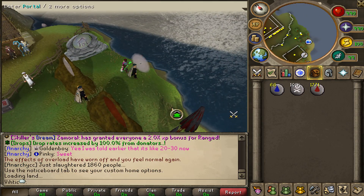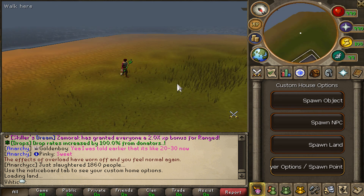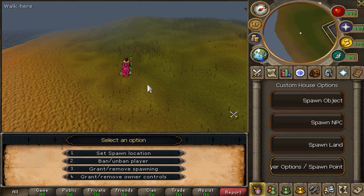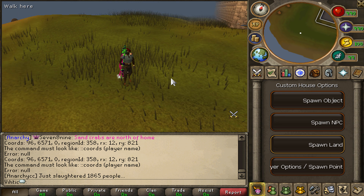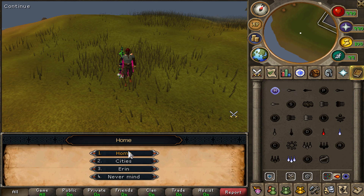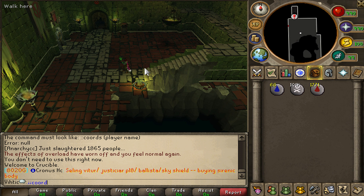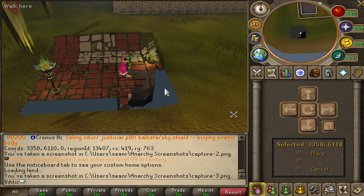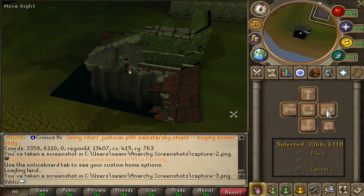These houses are a lot more custom than I thought - you can basically put anything from RuneScape in there. My house is completely empty, but we're on a nice beach. We can spawn objects, spawn NPCs, and spawn lands. There's a player spawn point for when people join, and you can ban people or grant others the ability to edit your house. There's a command to find coordinates of places you want to spawn. Let's try the Crucible - colon colon cords, then spawn land with the coordinates. Look at that! It takes a chunk and you can move it.